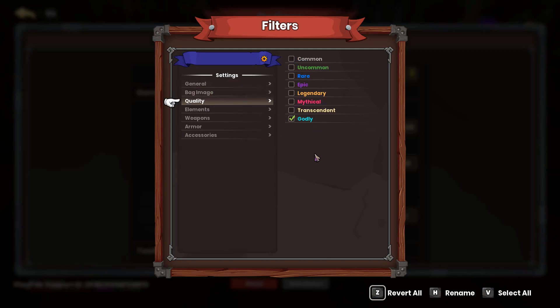Under Quality Settings, I personally am not interested in anything at all except godly gear. So everything else that's not godly can just be auto sold. On the Elements tab, I always want to make sure every item that has Fusion on it is going to be auto looted. So any weapon that has Fusion damage will be auto picked up no matter what.